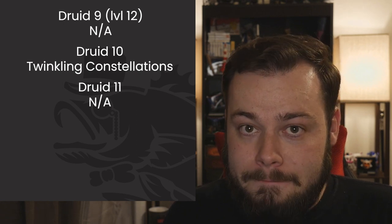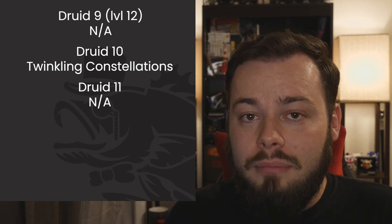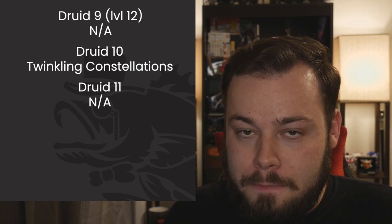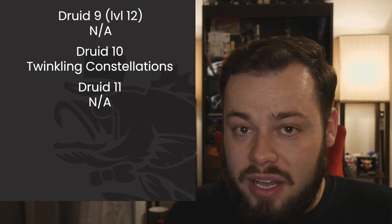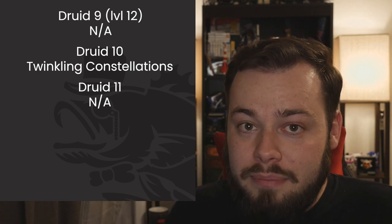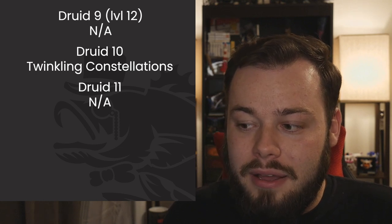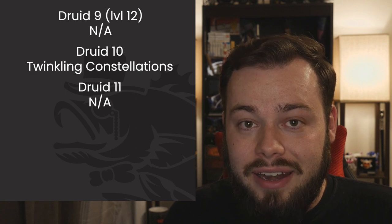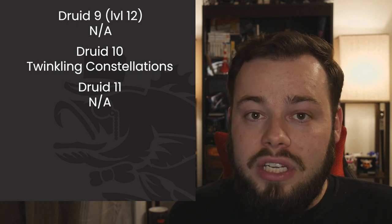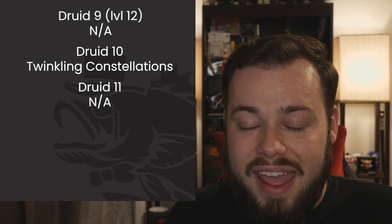After locking down Twinkling Constellations I want Druid 11 for sixth-level spells — specifically Heal. Heal gives 70 flat hit points, but because it's a leveled spell restoring hit points, it gets all our boosts: 2d8 from Chalice plus Wisdom modifier, plus a flat 8 from Disciple of Life's 2 plus spell level formula. We're healing for 2d8 plus 82 hit points with one casting — and as full-caster multiclassers we have plenty of spell slots.